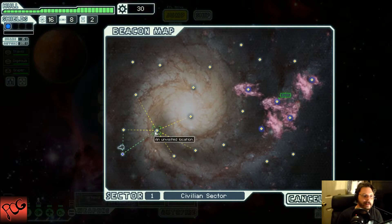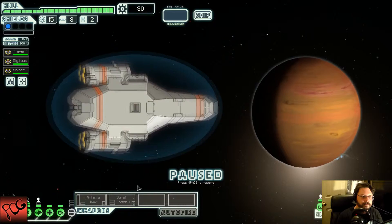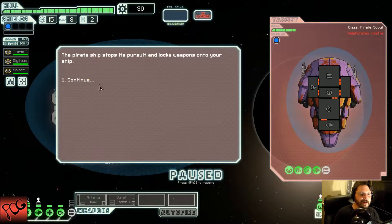First jump of the day. You come across a pirate in hot pursuit of an unidentified ship. You quickly retrieve a transmission from the pirate: 'Stay out of this fight and we'll make it worth your while.' Well, I don't really need drones, and I could probably get more scrap from you if I defeat you, so I'm just going to go ahead and defeat you.